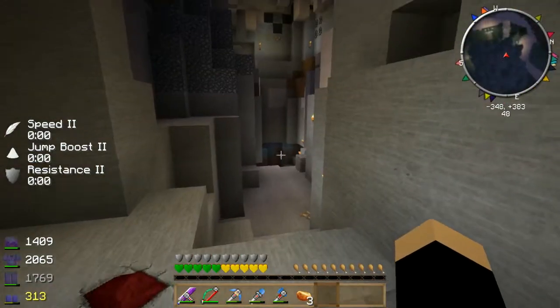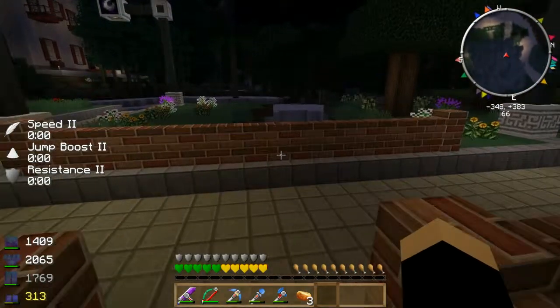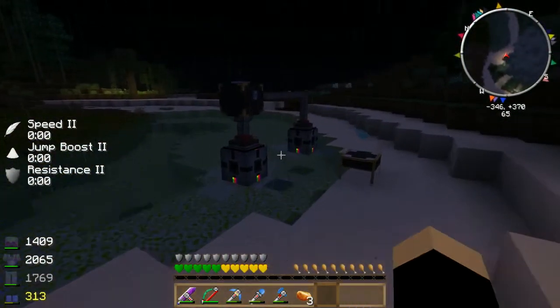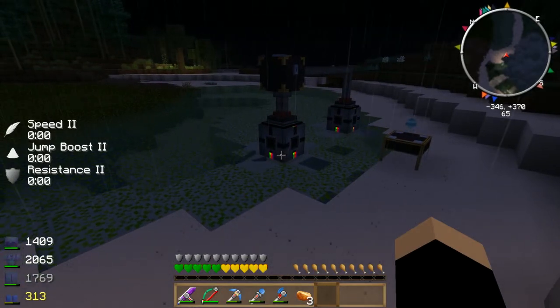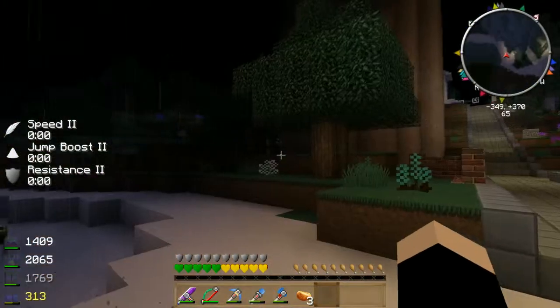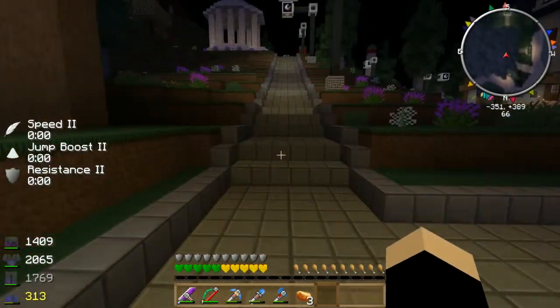We've still got some stuff to mine when we feel the need. But we'll go back up. This is where Morpheon is gathering algae — she uses the algae in a photobioreactor to produce energy, which she's using to power some of her machines in her house.